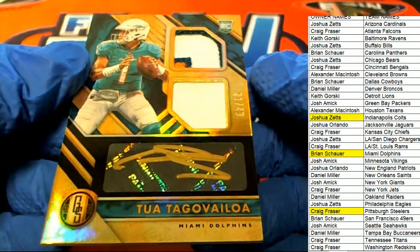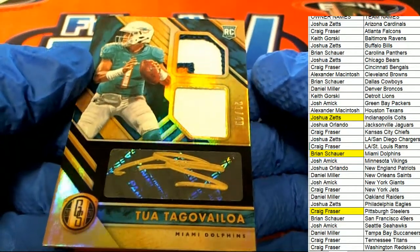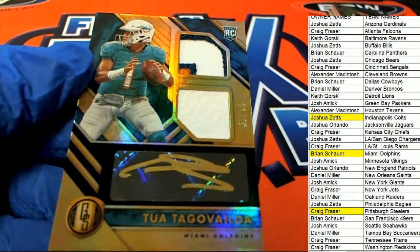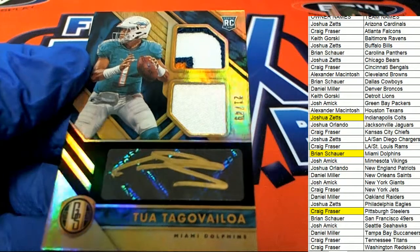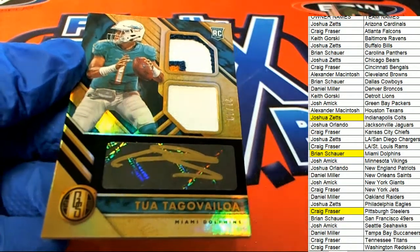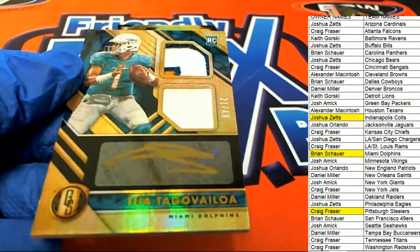Brian pulls down the Tua auto in double relic — 21 of 49 — that's awesome! That's great man, way to go Brian. I can see three colors too; looks like you got orange in there as well, so that's a really nice looking patch gold ink auto. Beautiful Gold Standard rookie card type hit — that is solid man.